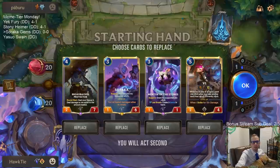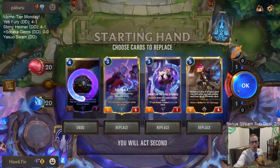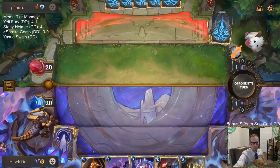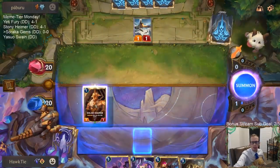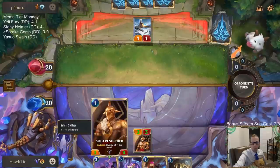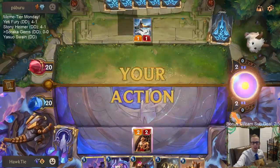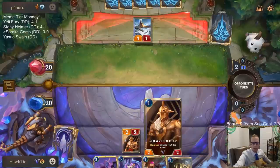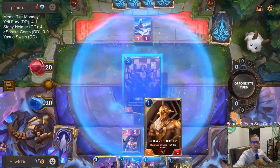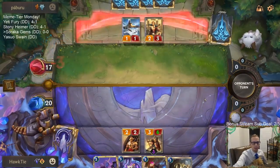We're playing against Tahm Kench and Trundle, so they're going to be Frostbiting my stuff and then trying to eat it with Tahm Kench. We'll get rid of the Broadback Protector and keep the rest. We got all our three-mana units. I'll probably wait till my turn to play the Solari Soldier and have it attacking as a 3/3 instead of a 2/2. Playing Solari Soldier over Gift Giver - it's a better card against aggressive decks early and a better threat.